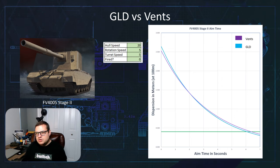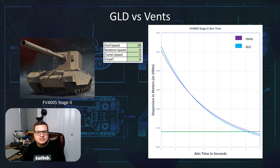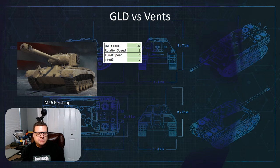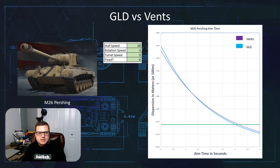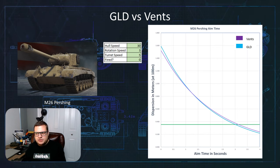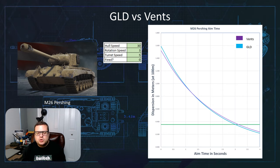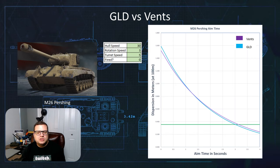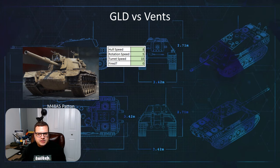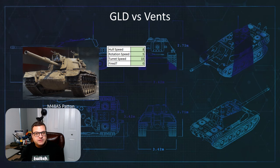So maybe it makes sense to have a gun-laying drive on a vehicle like the 4K5, but what about a regular tech tree tank like the T20 or the M26 we looked at earlier? If we pull up the M26 Pershing with the same stats as before and compare these two again, we can see instead of a third, it's about halfway through the aiming cycle where they converge and then diverge again. That made me wonder: what about a tank that has crazy good gun handling, such as the M48A5 Patton? Using a hull speed of eight, rotation of five, and turret speed of 15 — this is me thinking that I'm poking up a ridge line and turning my turret to aim at different targets.